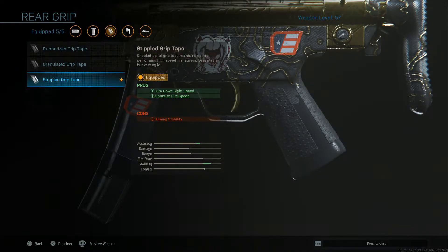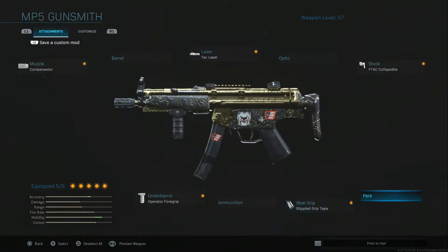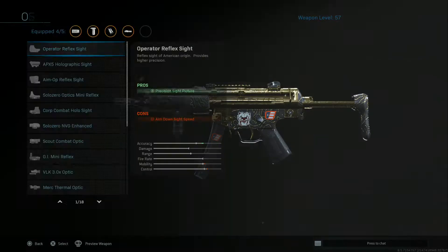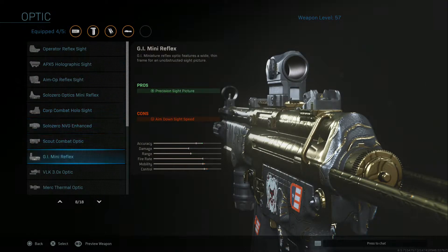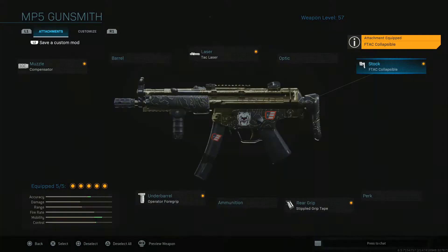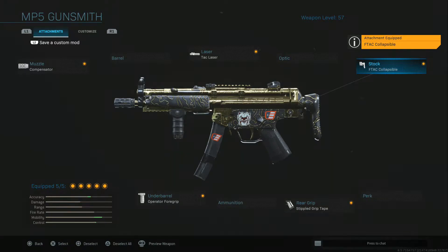You get quicker aim-down-sight speed and sprint-to-fire speed so we can actually be rushing around with this. It is a little hard still with the footsteps being as loud as they are in Call of Duty, but this is a more rush-heavy kind of class. I put the collapsible stock on — sometimes you can swap things out, make it your own. Sometimes I'll drop the stock and put an optic on it, but I like the collapsible stock for what we're doing — it's perfect.